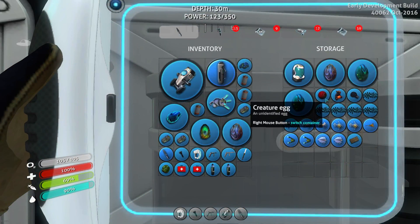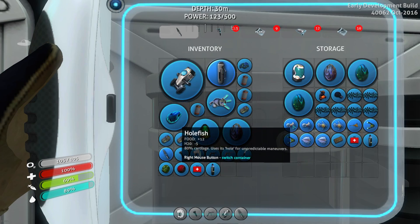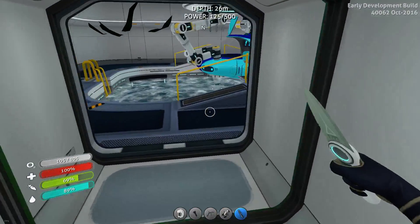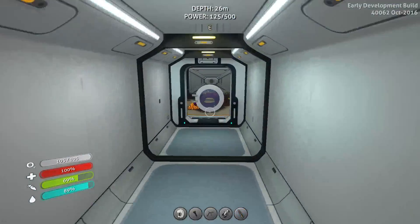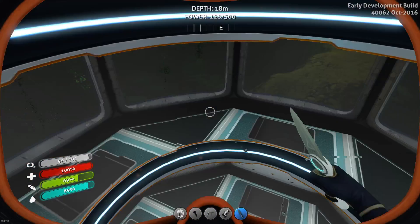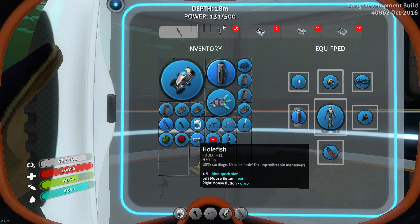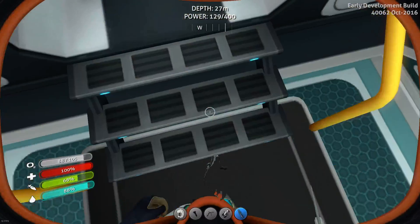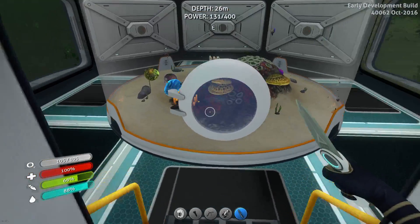I found something else on my way exploring. I got me a really big aquarium. Had to go get a lot of resources just to do this. This is four levels of this. Let's dump all the creatures here. Don't know how these guys are still alive after being held in the cabinet for days. Looks like they're doing good. I'm going to get two more creature eggs to drop off.